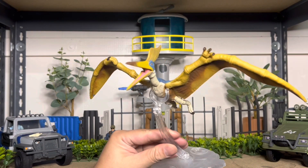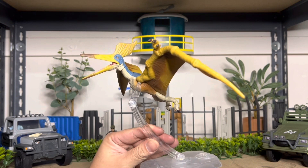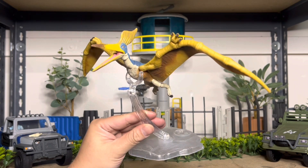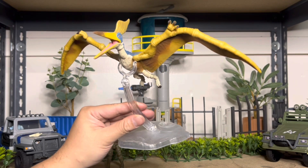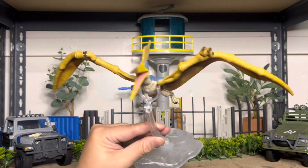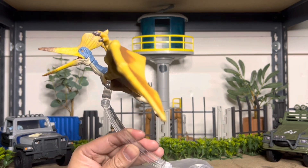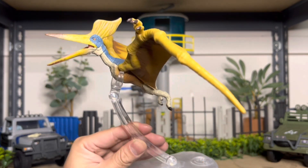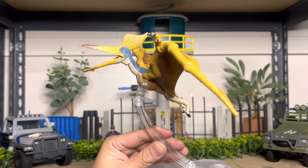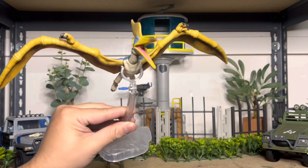Alright, so got it out of the package. This one I am extremely impressed with. I didn't think I would really be a fan of it because I'm not a fan of much of the flyers — it was just hard to pose and put in your collection. But this one is awesome, from the color to the crest, everything about this figure is awesome. It's great to get pieces like this from the Amber Collection. This stand doesn't actually come with the figure — for whatever reason, they decided not to put a stand in it. But this one I got from the Dimorphodon in the Amber Collection.